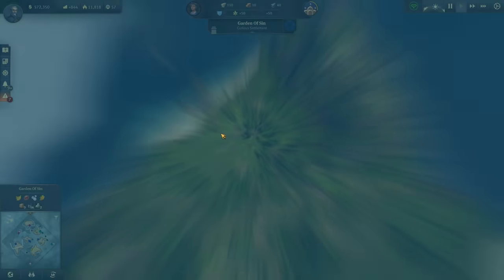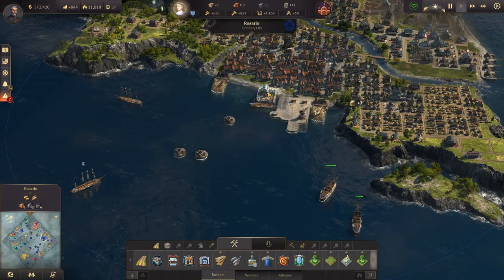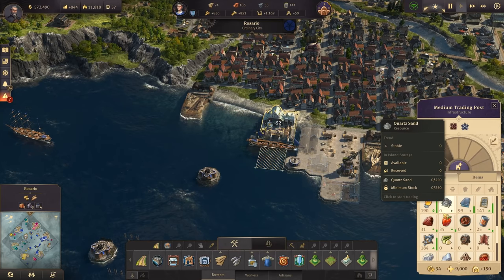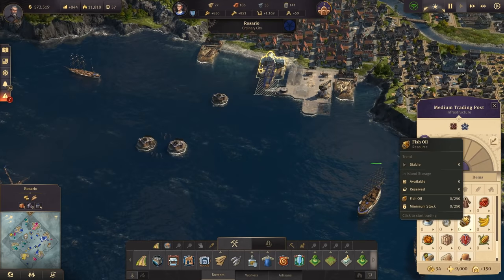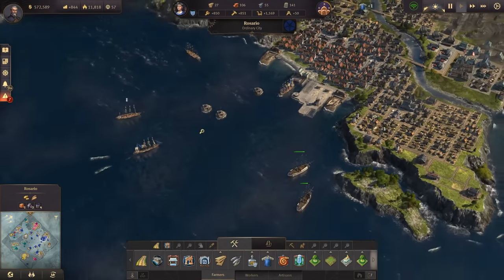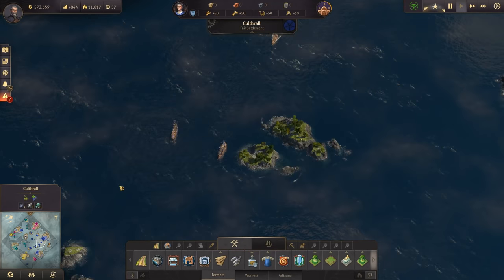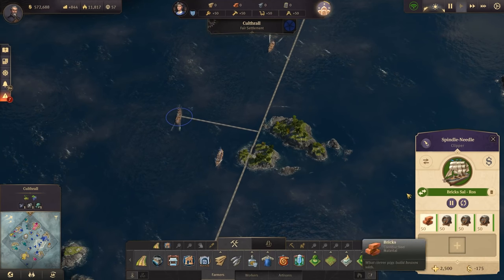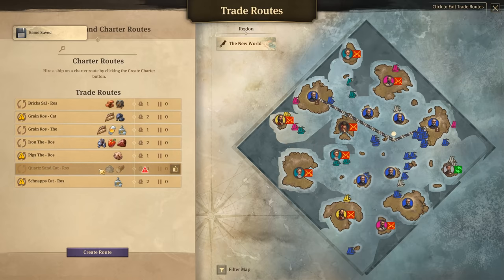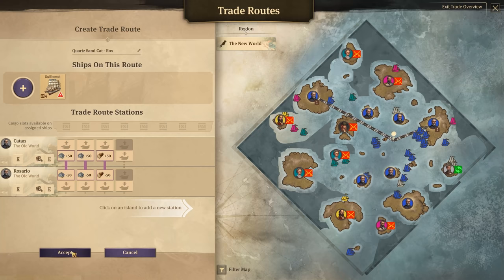Let's get back to the new world while things are improving. First of all, my money is really low — what's the cause? We have schnapps, but the rum is still low. We still don't have any rum in Rosario, and that is really decreasing my income. There's also no rum waiting. I've got two ships now — please don't tell me one has been destroyed. There is one 'Spindle Needle' — one has definitely been destroyed. That's the quartz sand timber route once again, so let's have another ship on that.